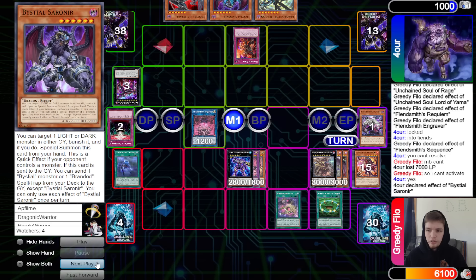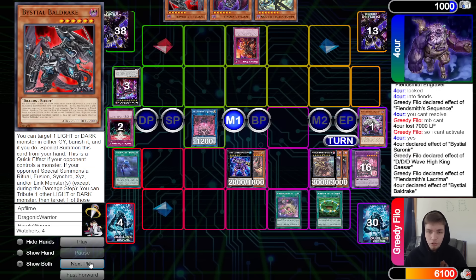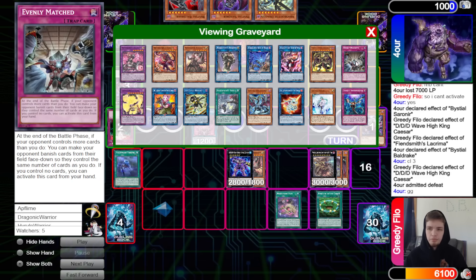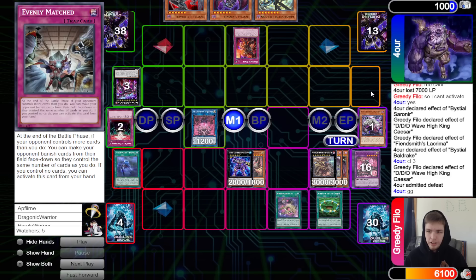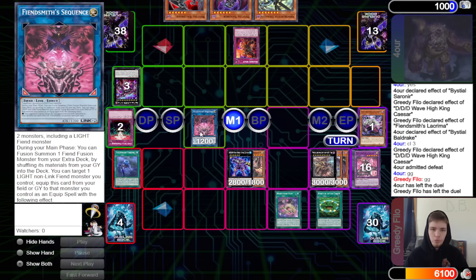They activate Branded Beast, see if we'd negate it, then go Bestial Sorneir targeting Yama. DDD stops it, Lacrimas shuffles back, Bald Drake activates, then DDD — that's just game. Also, couldn't they have linked off for Appalooza and then Lacrimas burned for game? There were so many ways for that game to end. Sometimes people focus too much on building an end board when they can just go for game.